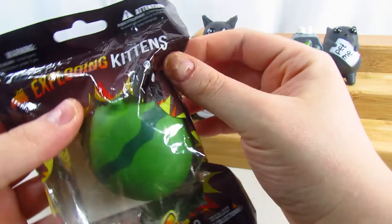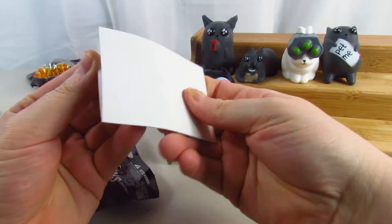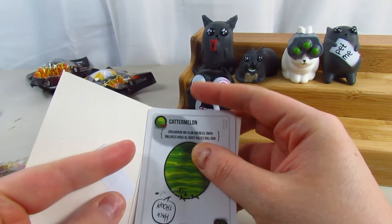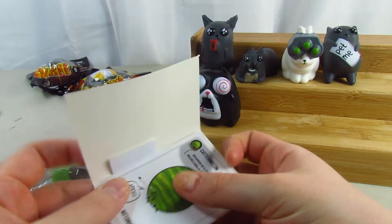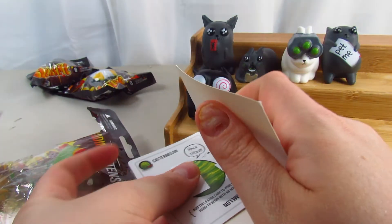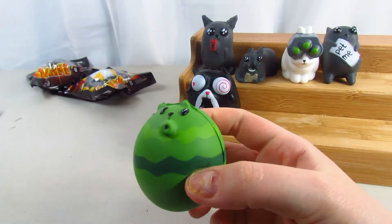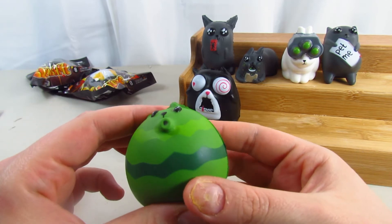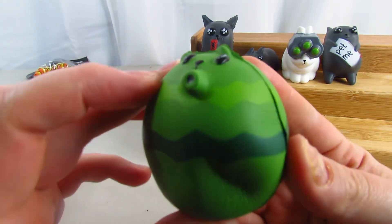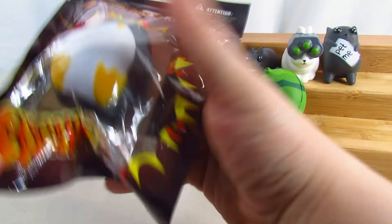Now we're taking a look at Catermelon — a cat in the form of a watermelon, can you believe that? The bonus card says 'Catermelon' and it also adds an extra advantage. Oh my gosh, he is really, really cute — look at his mouth! The coloring is perfect and pretty. He looks like a melon, that's so different. I wonder why they would make him a melon. I really want to check this game out now — I've never played it but these toys look really cute, and I love cats.